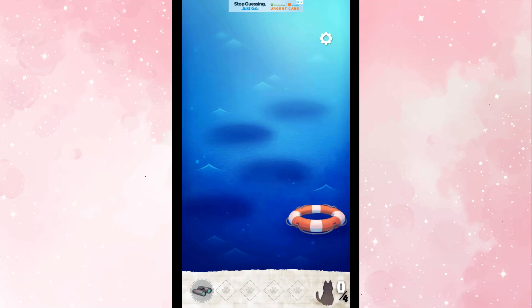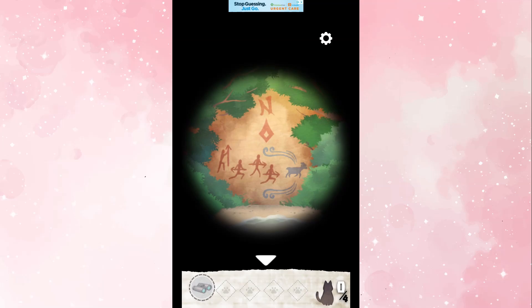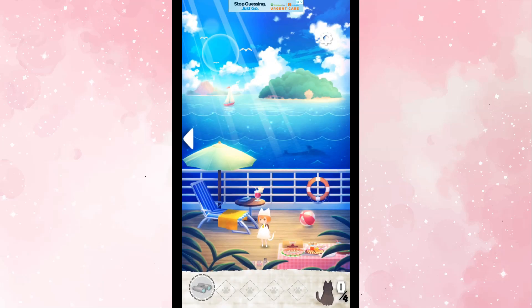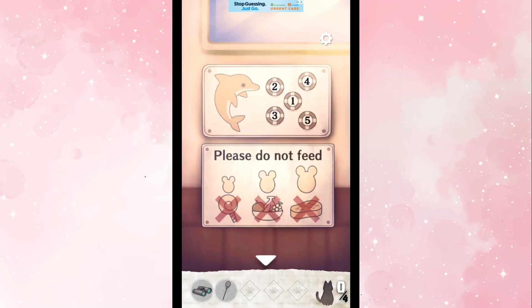Thank you, dolphin. Oh, it has something for me and I can't take it. Let's use the binoculars over here. So that's up, left, right, right is what it says. We have so many puzzles going on right now. I think I need the net to get the thing from the dolphin. So this actually gave us the solution for the dolphins.